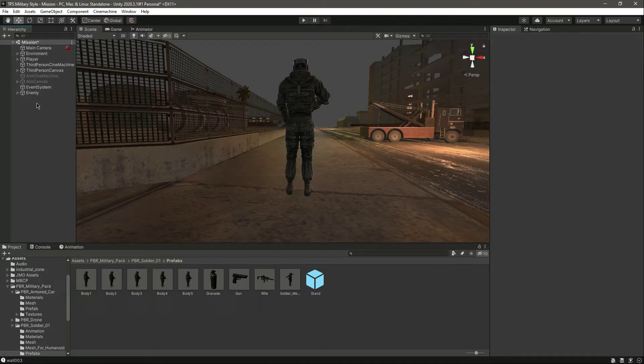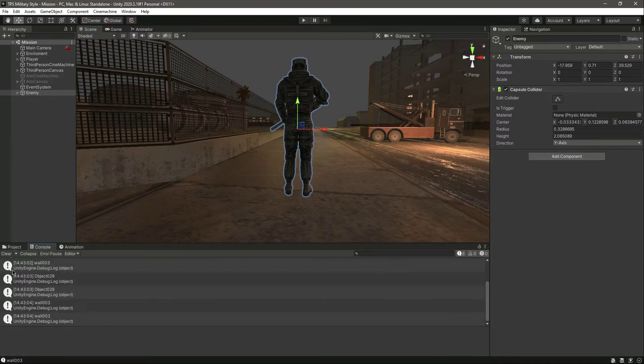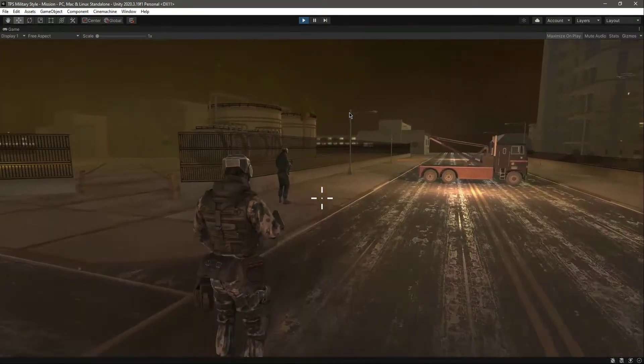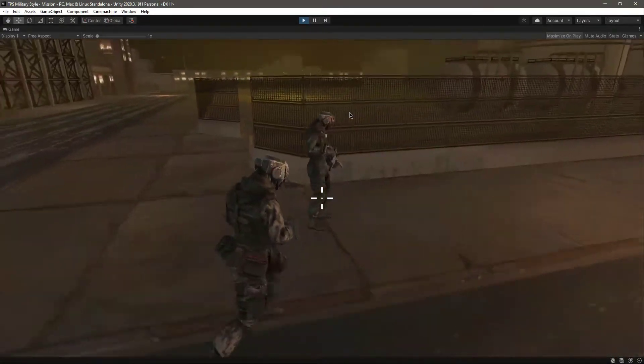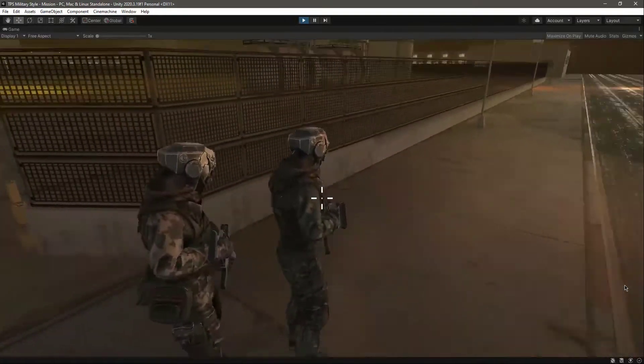Now drag and drop the body in there, so we have a fully functional enemy. If we play the game you will notice that we will not collide with the enemy — as you can see, now we can't pass through the enemy.